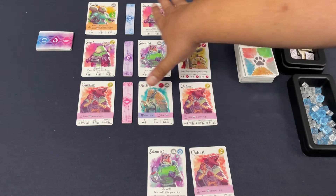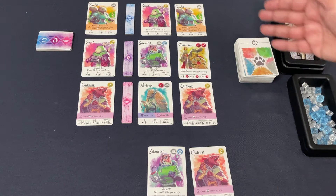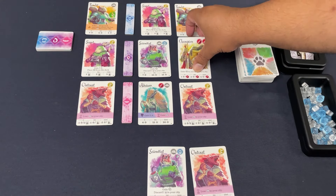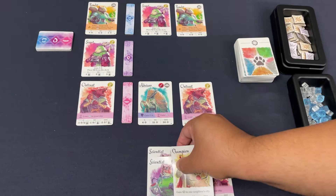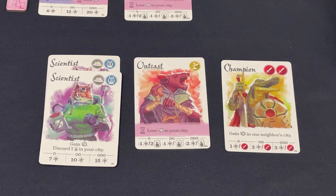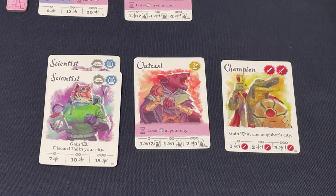These rows are called groups; this whole area is called the assembly — imagine citizens are gathering and you're choosing who joins your city. On your turn, whether solo or multiplayer, you do two actions: draft cards and play them. For drafting, you draft by group — I have my eye on the scientist and I'll bring along the champion, grouping all scientists together, all champions together, and so on. After drafting, you can do an action, though it's optional. There are times you want to hold back — either because you have no actionable powers or you're building up for a bigger turn.